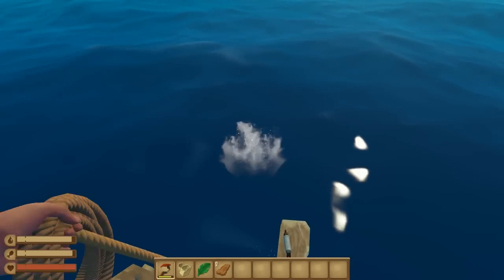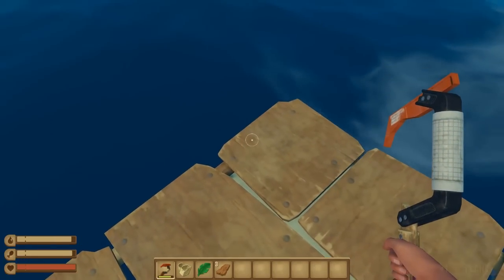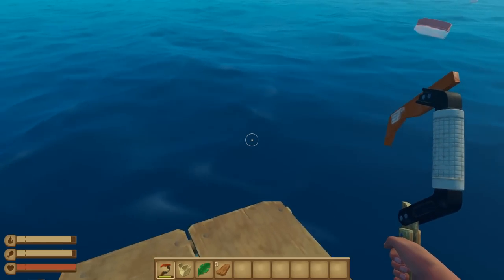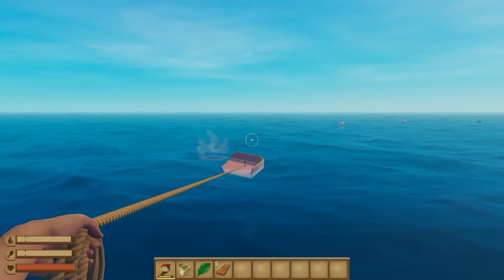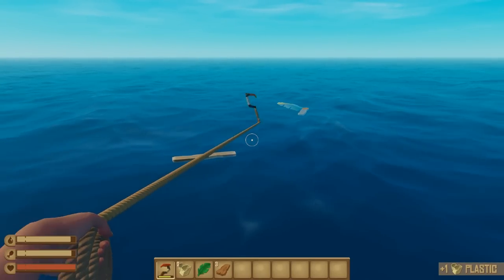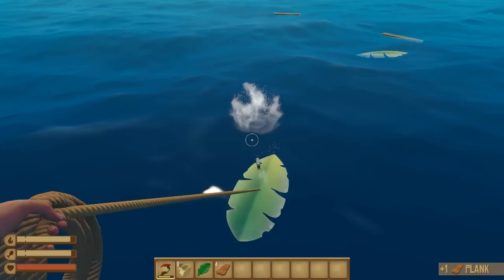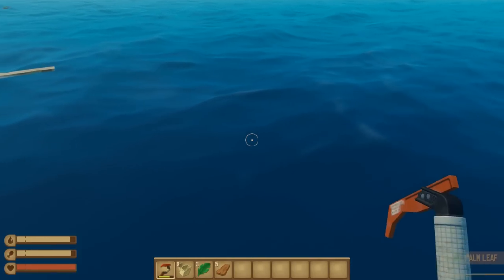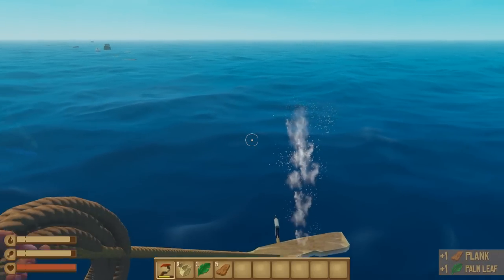Alright, now let's see. I'm really not having an advantage with this small raft, am I? I've got to build it up and make it bigger. Just grab some of this — what's that? Plastic. Not sure what I need plastic for yet. Alright, there are some leaves, some palm leaves. Oh, I got two for one, that's nice. It's like a claw machine.